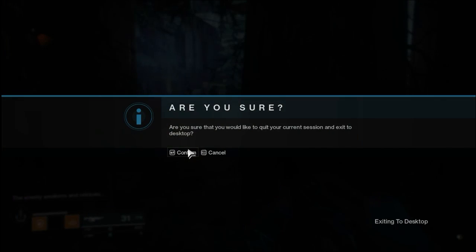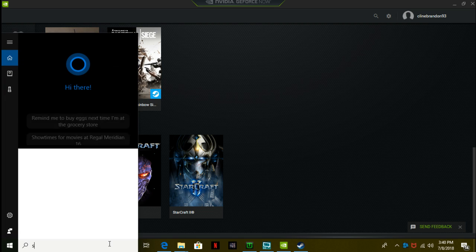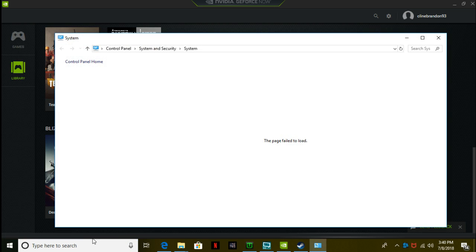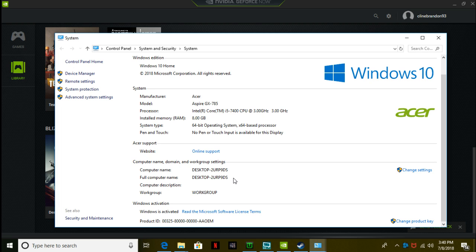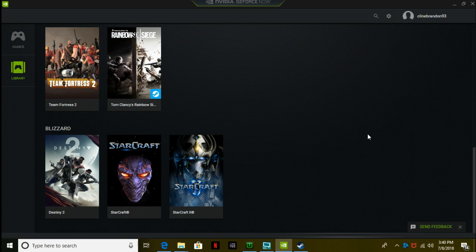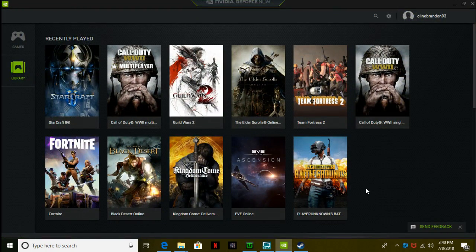So far it plays really well; I'm actually pretty stoked about that. Look at my computer — I'm running an Intel i5 at 3.0 GHz, 8 gigabytes of installed memory, and an AMD RX 480. Now, I don't have to have GeForce Now, but I just use it. My buddy uses it — he has a shitty laptop, I'm talking 2001 shitty laptop — so he uses GeForce Now to play everything.